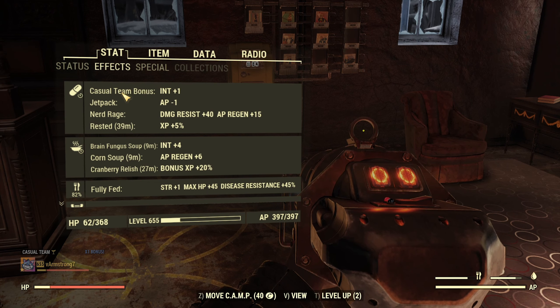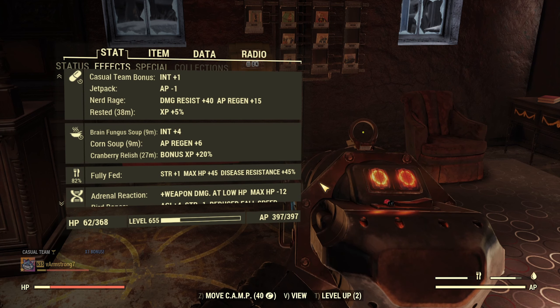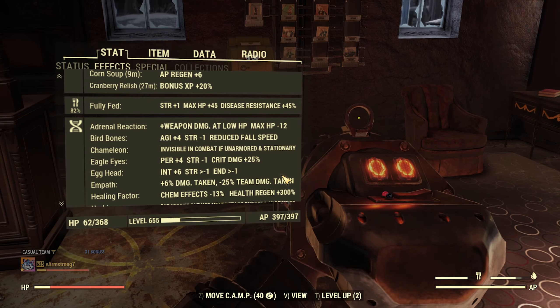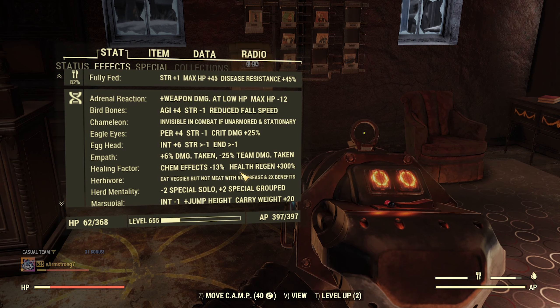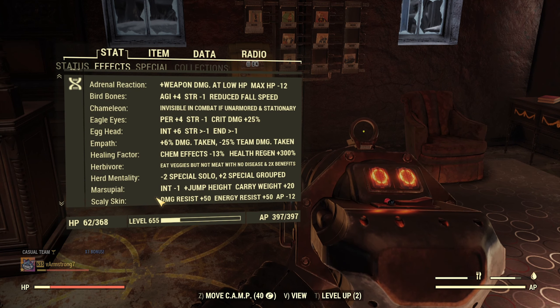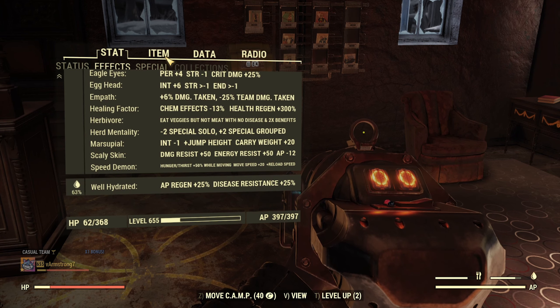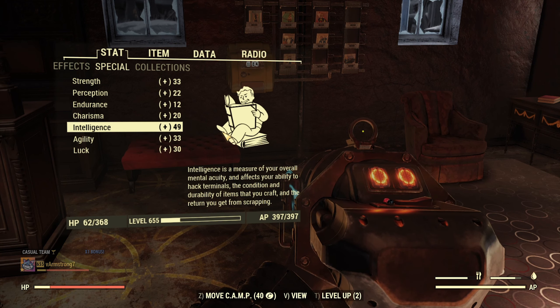Other buffs are pretty much understandable — sleep, use food buffs, and mutations like Adrenal Reaction, Egghead — Healing Factor is optional. If you use cams, you can make room for Chem Fiend under Endurance, or don't forget to pop a Buffamend every 5 minutes. And of course, be well fed and hydrated to use buffs at max. Here are my SPECIALs — if you have armor pieces with an additional point of intelligence, use them.